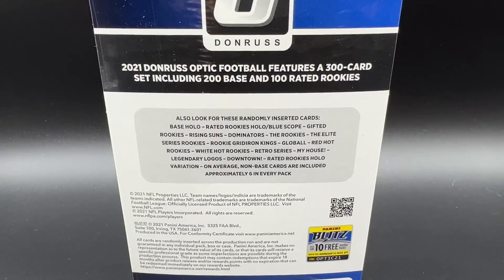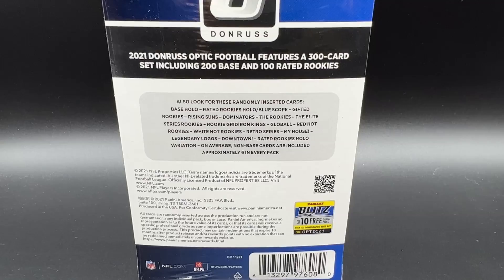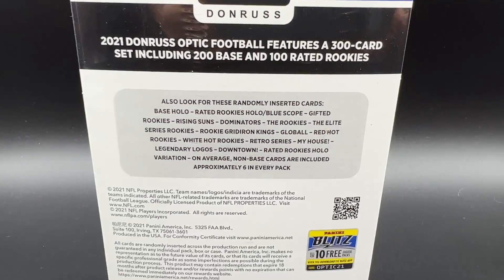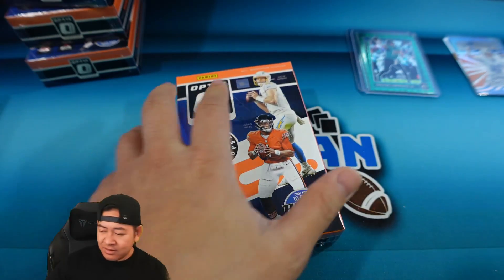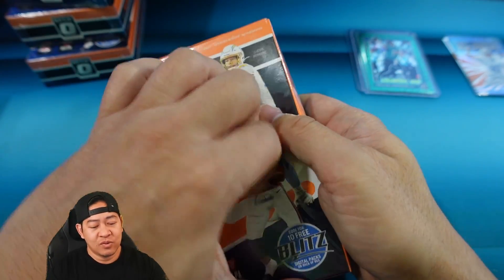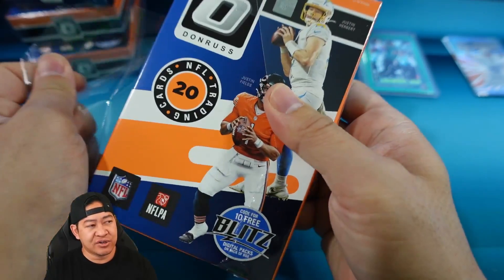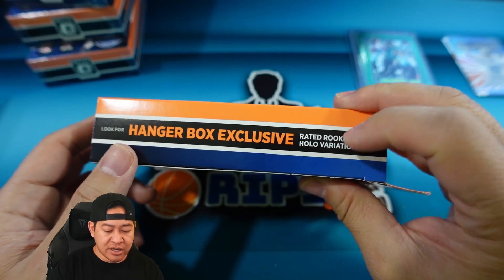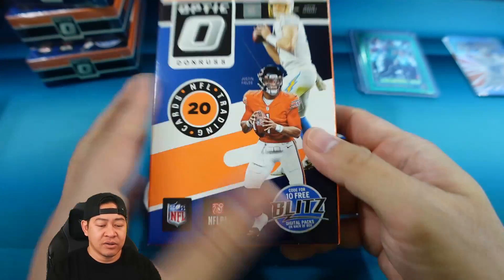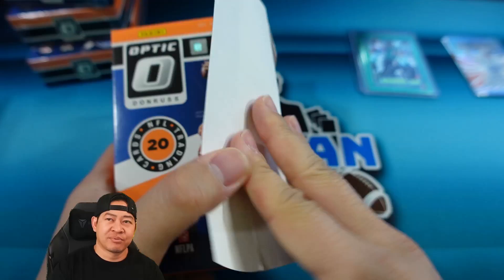Looking at the back — same Optic set. Looks like you can't pull any numbered cards but you can pull Downtowns as mentioned. Hanger box number one. Last year I believe the rookie variations were black and white; this year it says rated rookie hollow variations, so maybe it's a hollow prism.